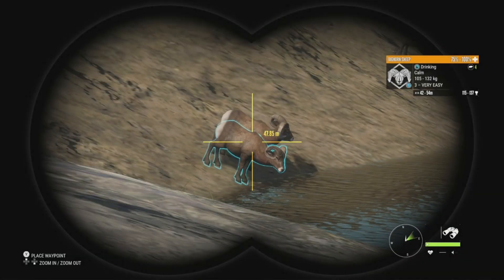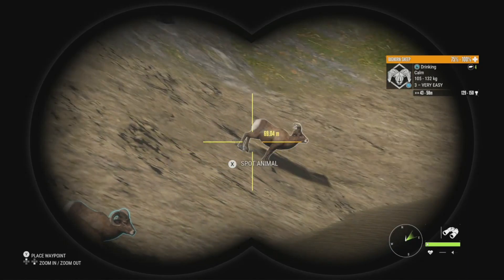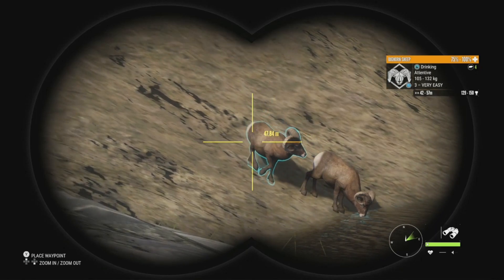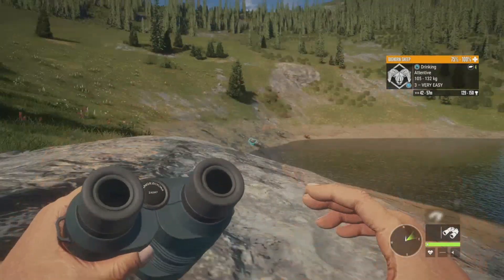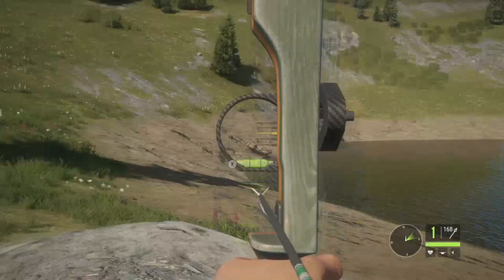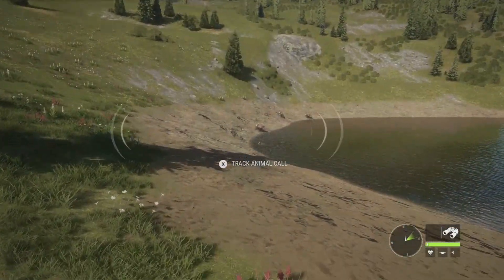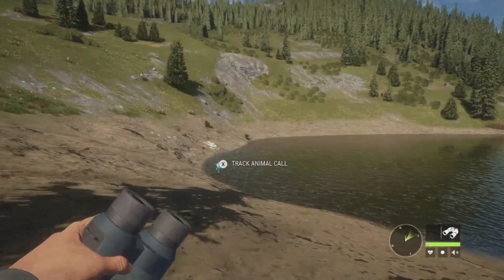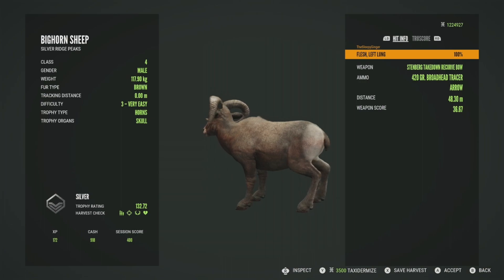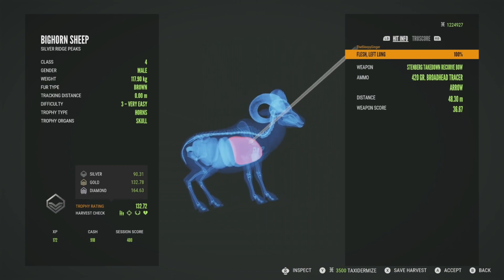We've got a herd of bighorn sheep up ahead. There's a level three at 115 to 137, another level three at 129 to 150, a level two at 89 to 111, and another level three at 109 to 130. I'd like to get the big one — if he steps clear I'll take him. He's going attentive, so let's switch to the 420 grains, stand up — he's about 47 meters out. We definitely hit him, and he went down. He scores a silver at 132.72, got him in the left lung at 48 meters — just barely missed gold at 132.78.